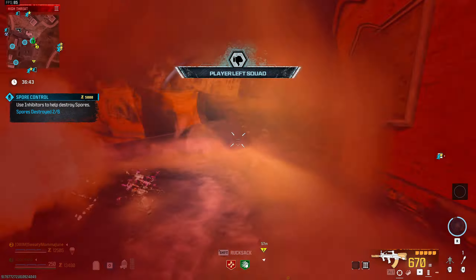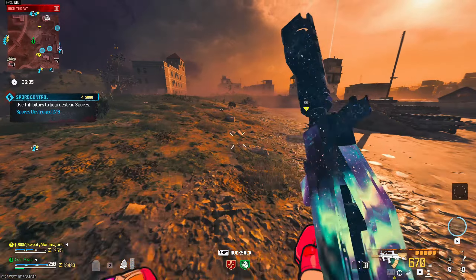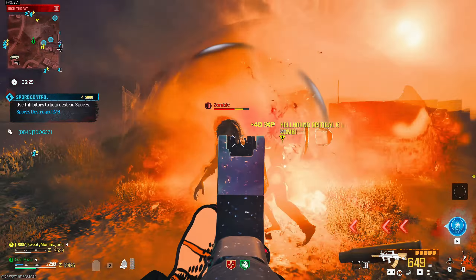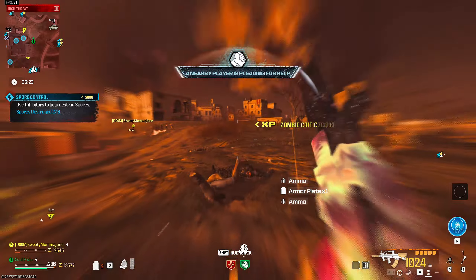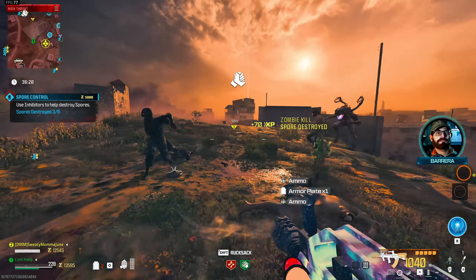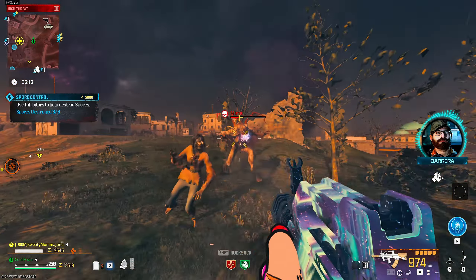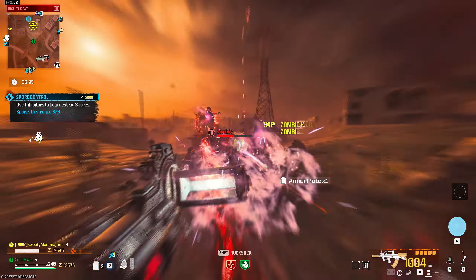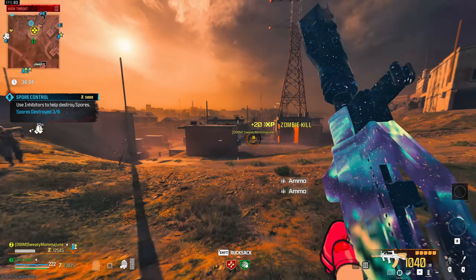Sweaty Mama is already down, so let's go ahead and revive him — I thought I got it the first time but apparently I released the button just a little bit too quickly. First impressions of this gun — I don't really have any, there's just so much going on. We got the mega, there's manglers, we have this boss disciple, and Sweaty Mama is down again. You snuck into the lobby — the least you could do is stay alive! Let's see if we can get some damage on this bounty disciple.